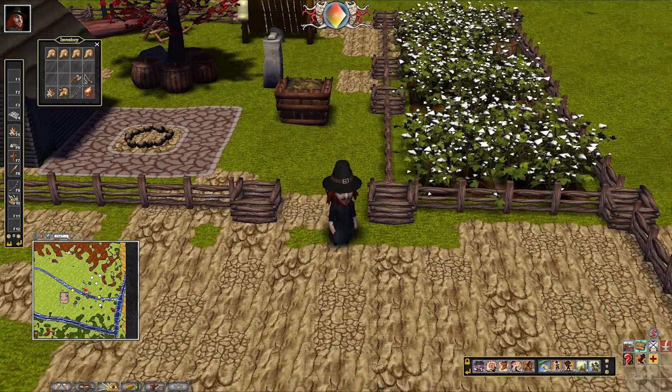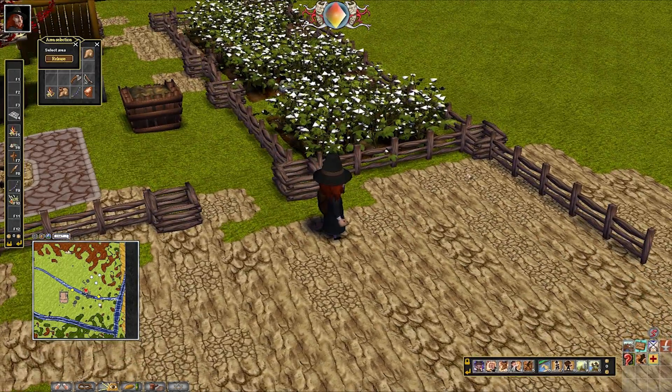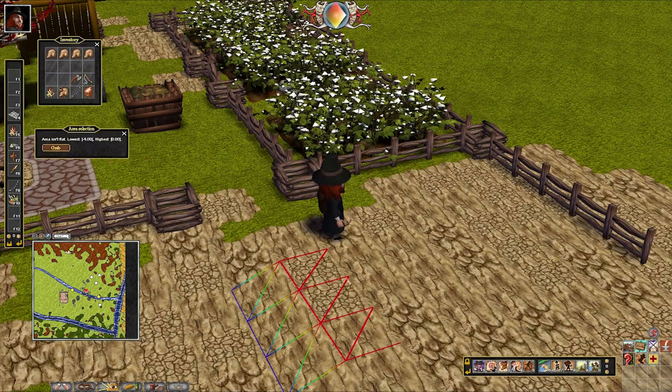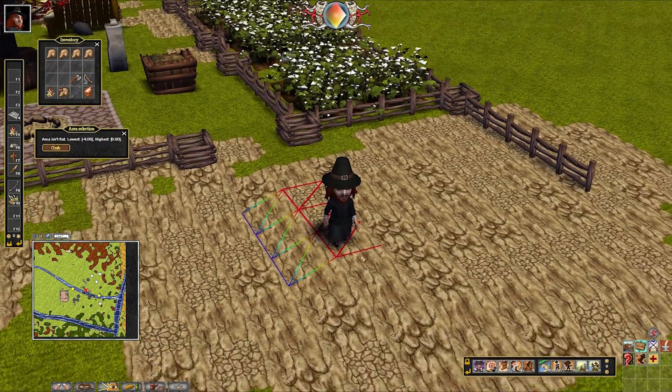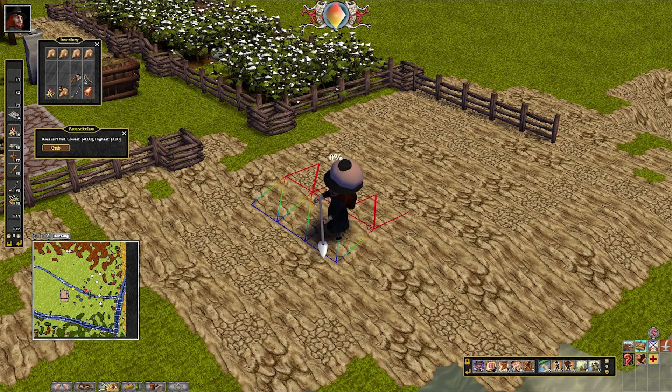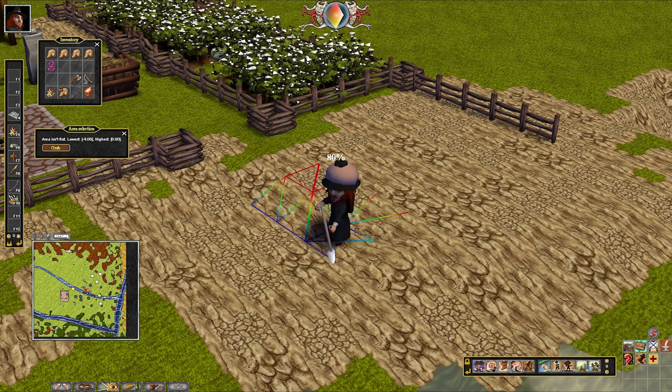I'm going to show you something I also mentioned in my land leveling video. If you press Ctrl+L and bring up the land leveling tool — there we go — when you're digging land, you press dig, and if you ctrl+left click, you will dig until the land is even with the square it's leaning against.